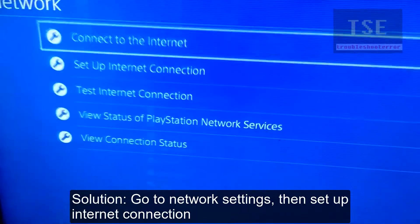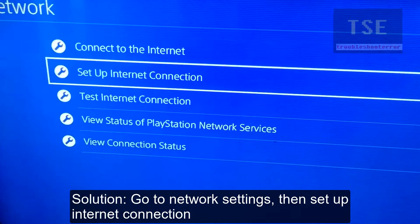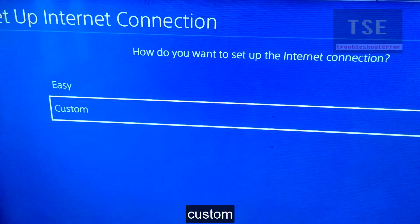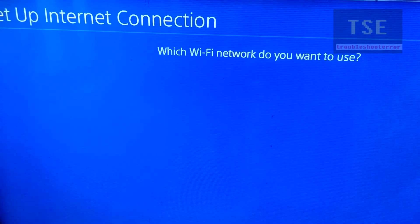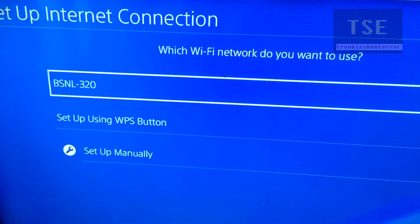Go to network settings, then set up internet connection. Use Wi-Fi Custom. Select the Wi-Fi network.